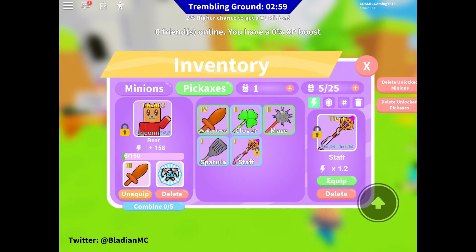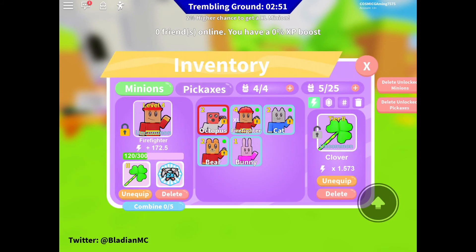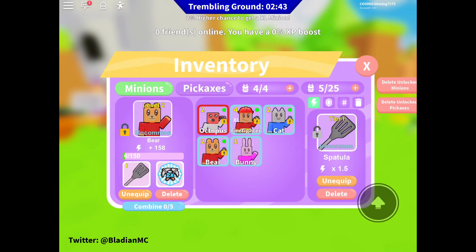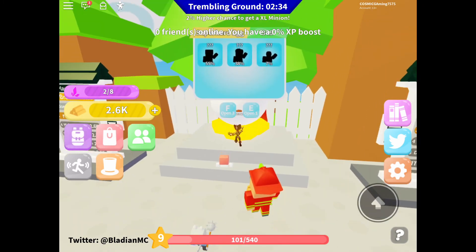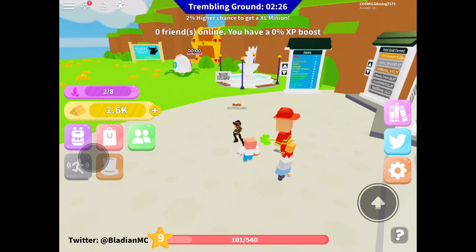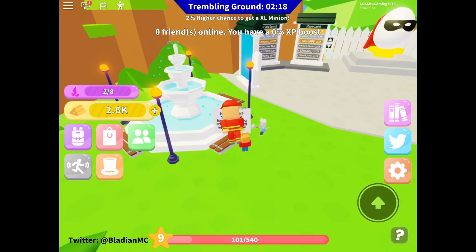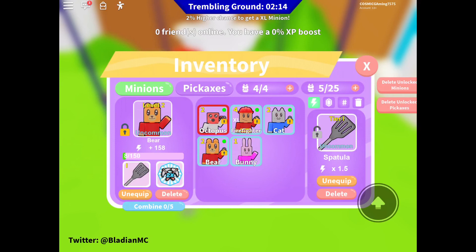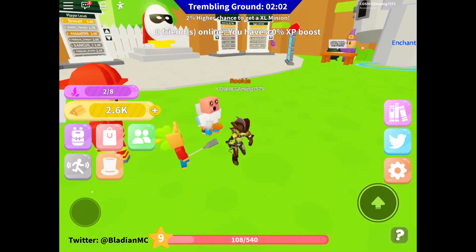That's gonna be it for today guys, hope you enjoyed this video. Like, share, and subscribe if you're new. From now on I'll try to do videos every Sunday without delays. Let me just check if this egg is an event egg — it's 349 Robux. Nope, not doing that. But I did notice this chair over here where you can sit for a while and it actually gives EXP to your minions. That's cool! Anyways, this is it for today, see you in the next one — peace.